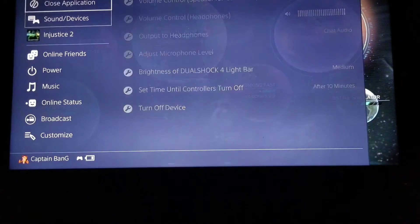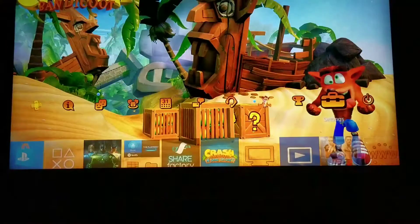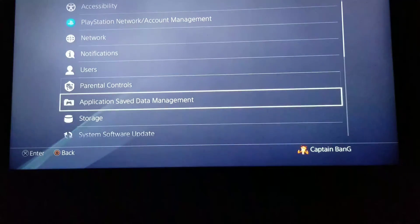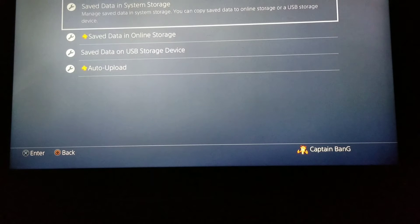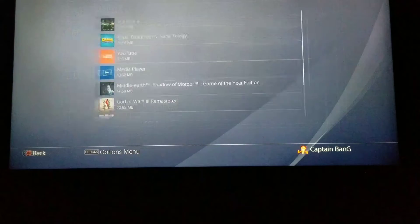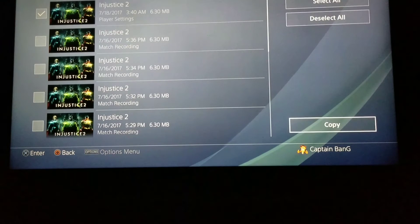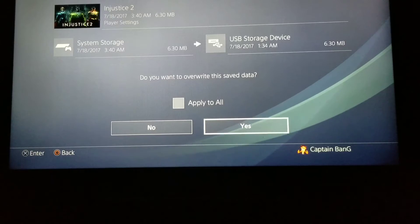What you're going to do now: close your application. You're going to go to application save data management. This is for — you either got to have a USB flash drive or a PS Plus account. You're going to go to save data in system storage, copy to USB. You're going to want to hit player settings, copy, and then hit yes. I've already done it, so I'm not going to hit yes.